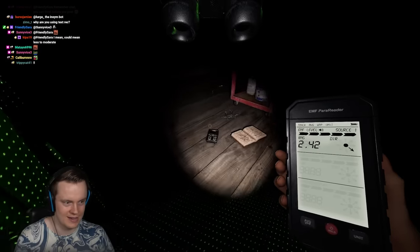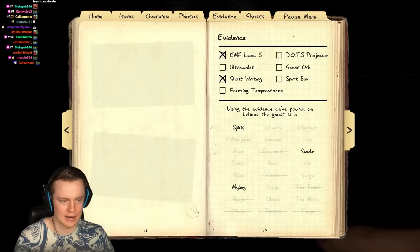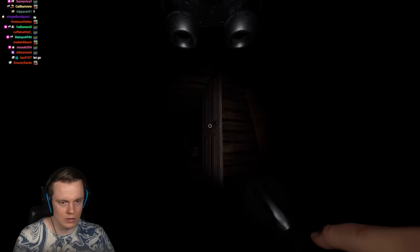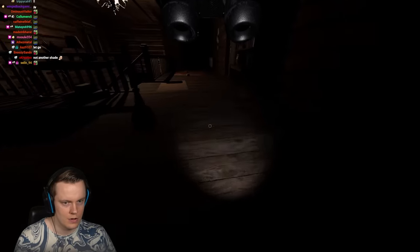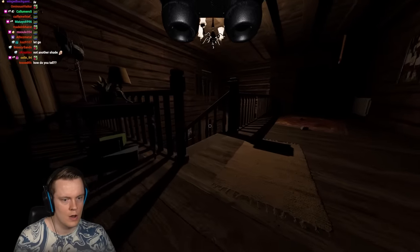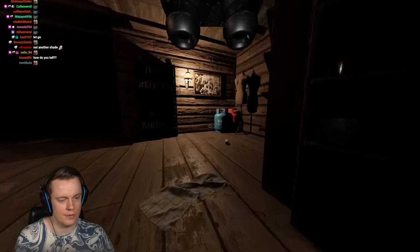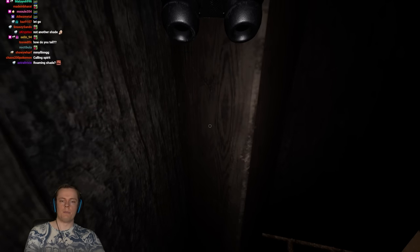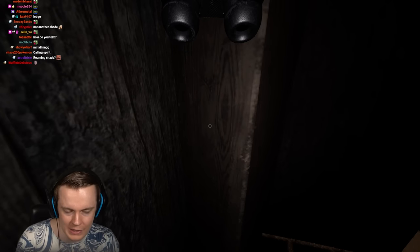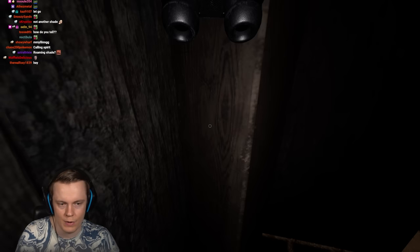EMF5! Look at that — voodoo doll value! We got writing, we got EMF5 — it's either a Spirit or a Myling. The voodoo doll is insane. With tier 3 crucifixes it's genuinely maybe the best cursed possession — though the Monkey Paw is always the best overall.